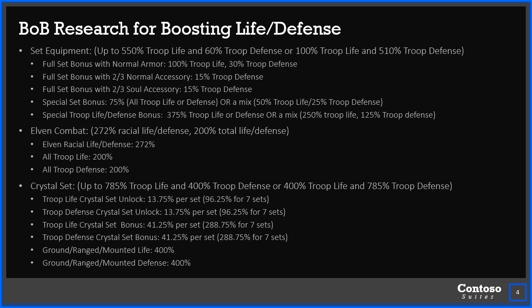First of all, doing the full set bonus with normal armor — getting all of those to 10 out of 10 — that's going to give you 100% troop life and 30% troop defense. And then whenever you do the full set bonus with those, each of those is going to get you 15% additional troop defense once you get them to 10 out of 10. I would recommend unlocking the special set bonus before maxing those out. It's a really easy way to get 75% either life or defense, and you can boost that up to an extra 375% troop life or troop defense.